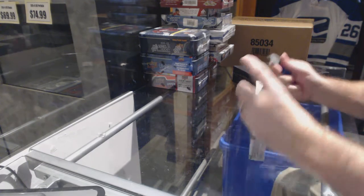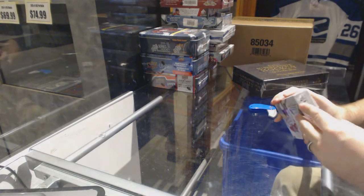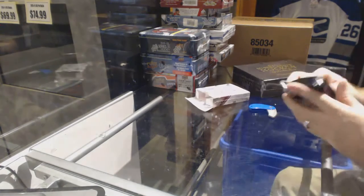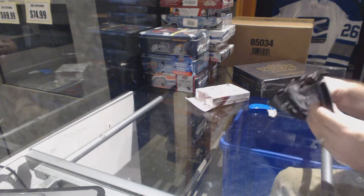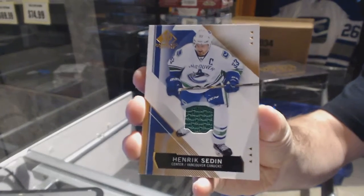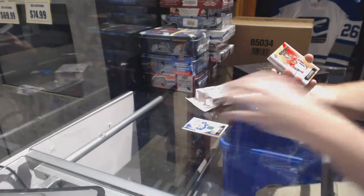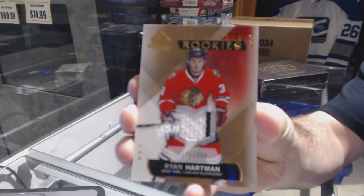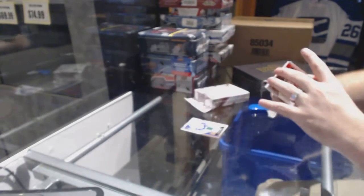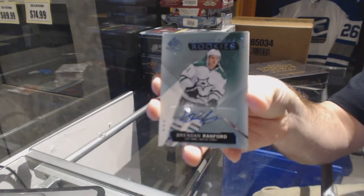Here we go, new chef's box of 2015-16 SP Game Used and 2015 Superlative. We've got Henrik Sedin number 2, 399 authentic rookie jersey. Ryan Hartman rookie autograph. Brendan Ranford.